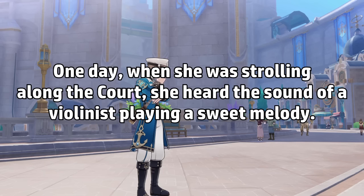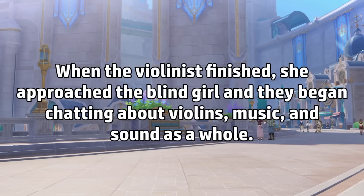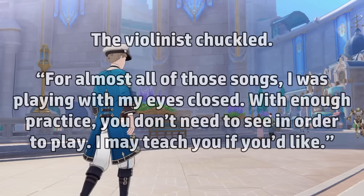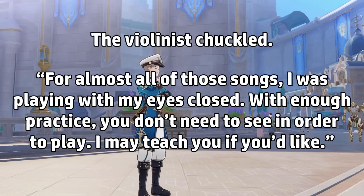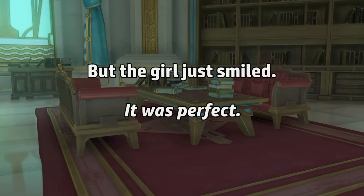One day, while strolling along the court, she heard the sound of a violinist playing a sweet melody. The notes enveloped her, and she found herself sitting on a nearby bench for hours just listening to the street performance. When the violinist finished, she approached the blind girl and they began chatting about violins, music, and sound as a whole. Then the lady said something that stumped Summer: 'Would you be interested in learning how to play?' Summer was confused — how could she possibly learn with her blindness? The violinist chuckled and said that for almost all of those songs, she was playing with her eyes closed, and with enough practice you don't need to see in order to play. On their first lesson, the violinist gave Summer a worn-down violin. 'I'm terribly sorry, but this is the only one that matches your size.' But the little girl just smiled — it was perfect.